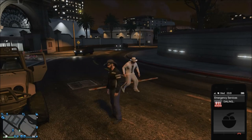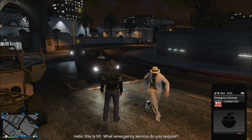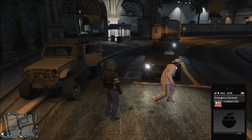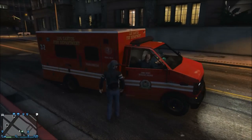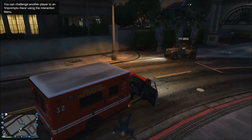Tip number three: every time you call an ambulance, you are awarded one free health pack every time you get in it. You are also awarded one free ambulance every time you call the paramedics. So if your vehicle just got impounded or blown up and you don't feel like taking a taxi, you can call the paramedics or the fire department and get a free ambulance or fire truck to drive around, as long as you can take the guys out of it.